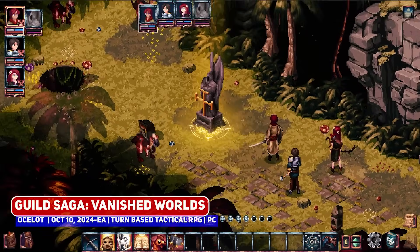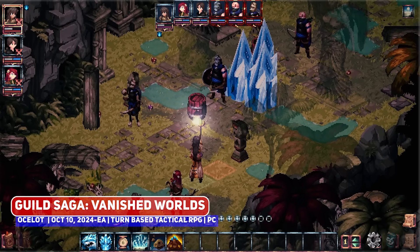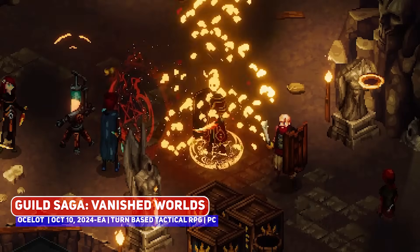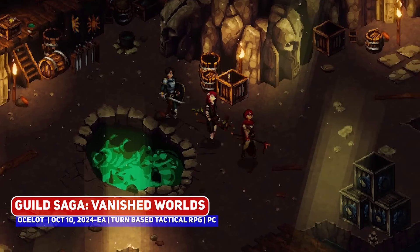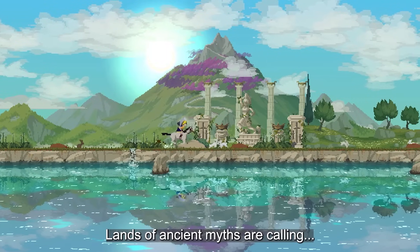Just a quick one here in Killed Saga Vanish Worlds, a turn-based tactical RPG that follows in the footsteps of the classics — I'm guessing titles like Final Fantasy Tactics — where you must gather a party of heroes and fight your way through a mysterious island. I'll have more to say on this later in the week, but if you love tactics titles, give this a go.